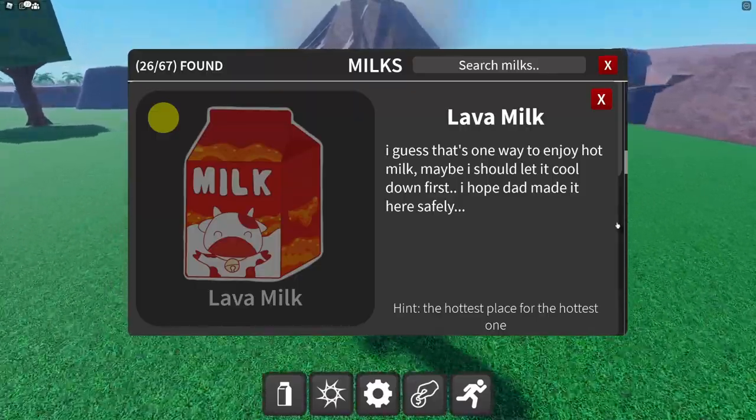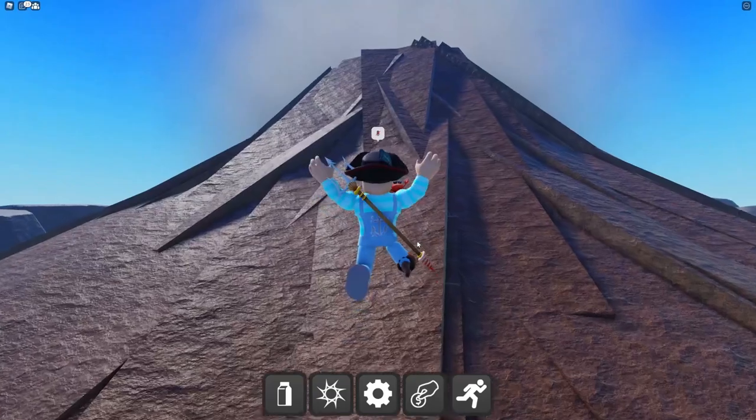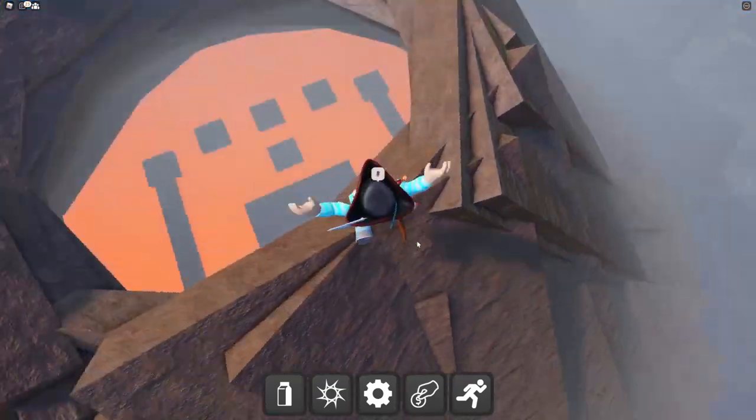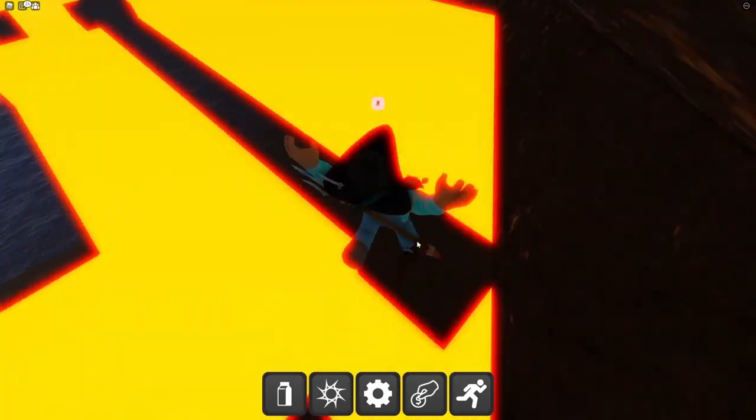Lava milk — 'I guess that's one way to enjoy hot milk, maybe I should let it cool down first.' The hint is 'the hottest place for the hottest one.' Is that the milk right there? Parkour, parkour, parkour!